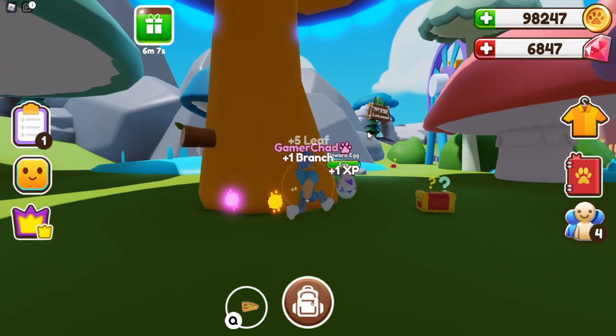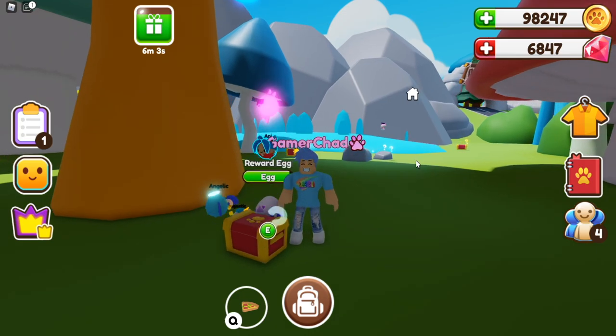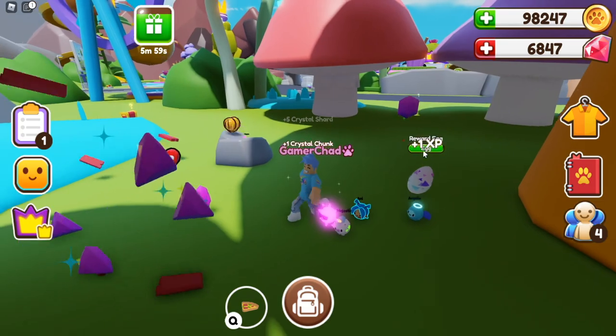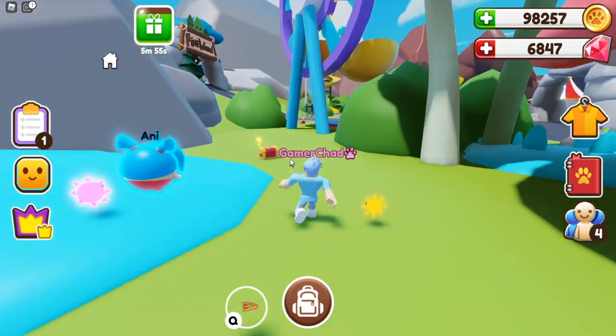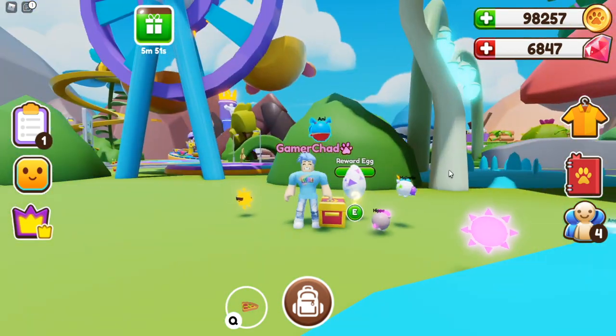What am I hoping for in this egg? I guess a new seal pet would be good — that would be nice to get, or pretty much anything that I need. It'd be awesome if I got another legendary one, because I definitely still need the legendaries. I'm doing okay on the pandas and the flamingos, but I still need quite a bit more.